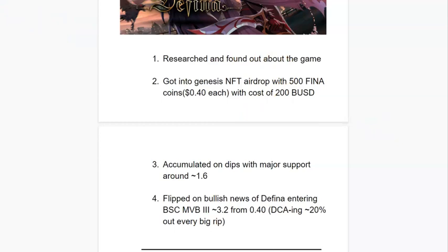I got in from $0.40 and the coin is around $3.60 right now, so if you held you could probably sell for even more. From $0.40 to $3.20, that's an 800% flip — that was a solid play. Now let's get into how we can find the next play.